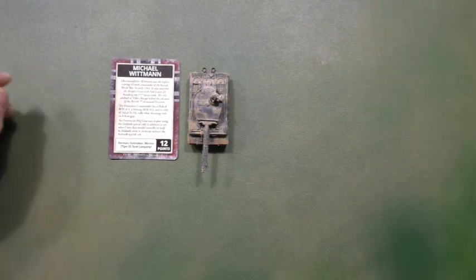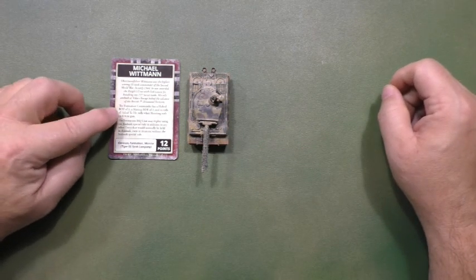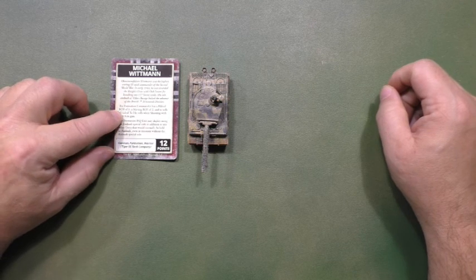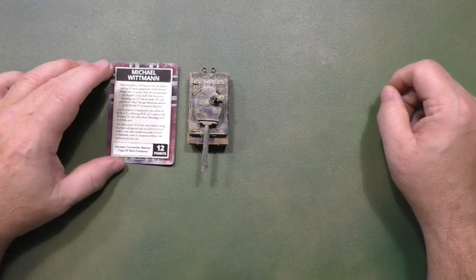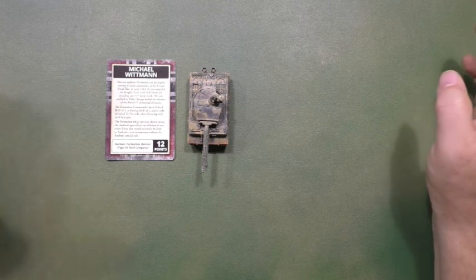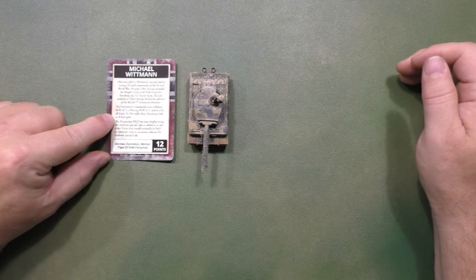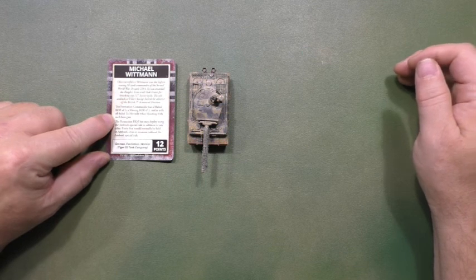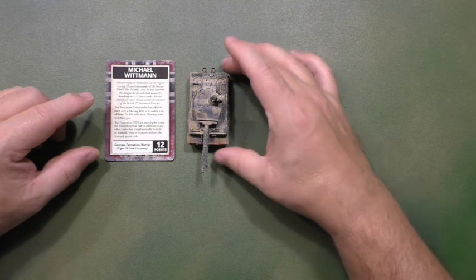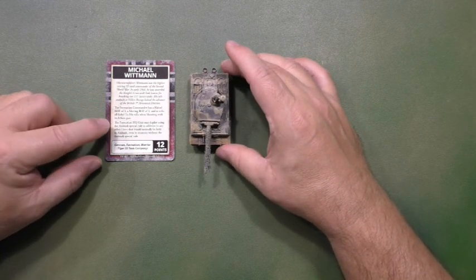Let's see what it brings on the table. My formation commander has a halt ROF of 3 and moving ROF of 2 instead of the normal 2 and 1. So it's kind of having one Tiger and a half. And he can re-roll failed-to-hit rolls when shooting with his 88.